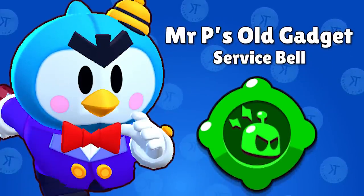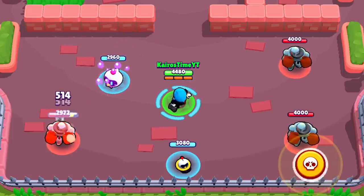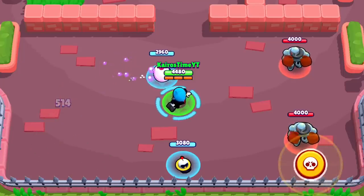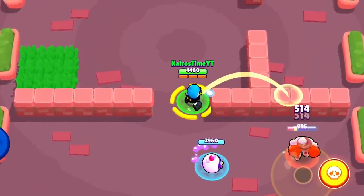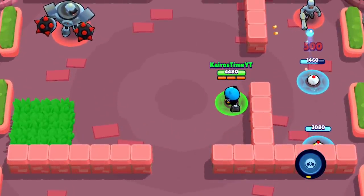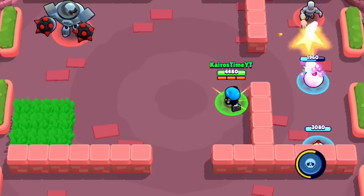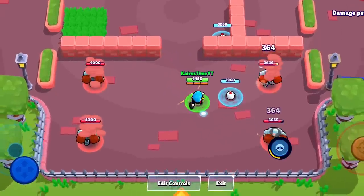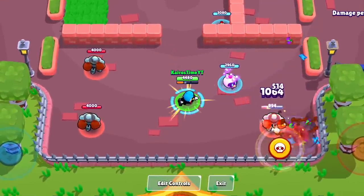Mr. P's original gadget is Service Bell. When Mr. P activates this, his current porter on the field is given two buffs: its damage is increased by 150 damage (a 41% buff), and its health is increased by 1,000 (a 51% health buff), for a total of 2,960 health. My favorite time to use this ability is right before the porter is about to die, because this gadget will completely heal the porter to max health — even if the porter only has 100 health left. This can be really surprising to enemies and has led to some funny kills because the enemy totally underestimates the porter's health.